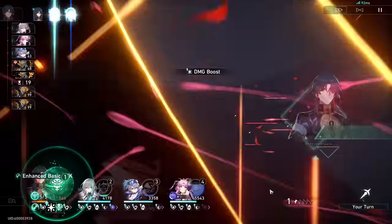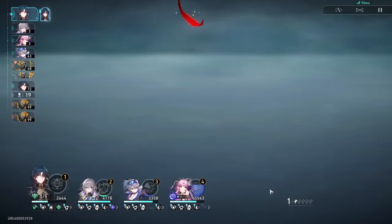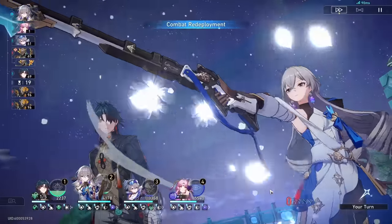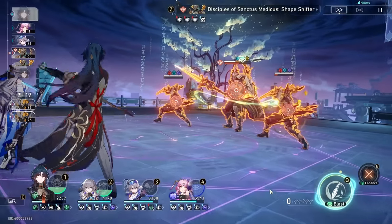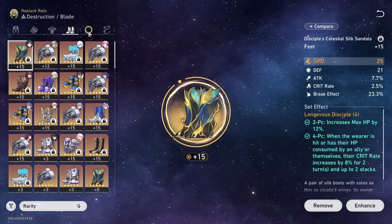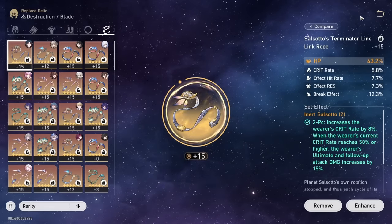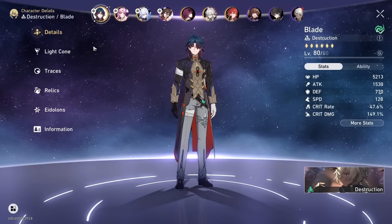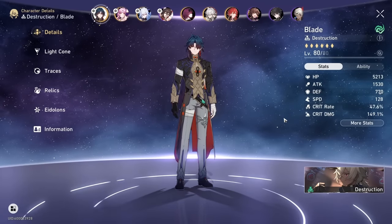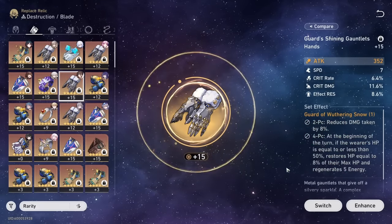You typically want your Bronya to be 134 speed and your Blade to be 135 speed. It's really hard to speed-tune him with the correct stats. He's probably one of my favorite characters to just autoplay - very efficient. His relics are running attack, crit damage, speed, wind damage boost, and HP. Depending on the situation, if I need 134 speed to do two turns in one cycle, I'll switch out his gloves or add more speed pieces.